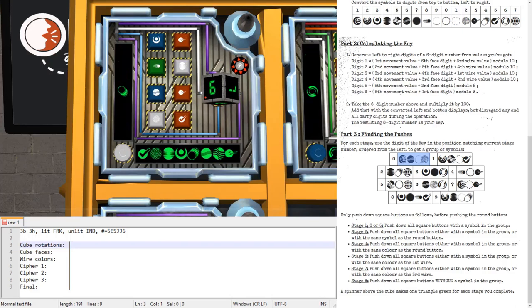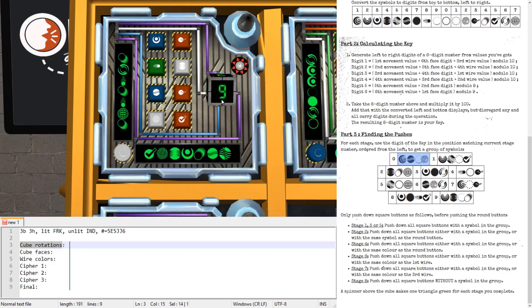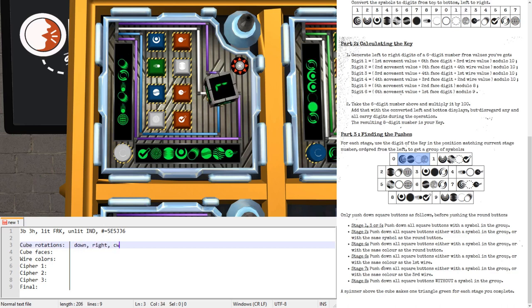The first section says cube rotations. This refers to the movements that this cube makes. At some point there will be a brief pause and then it will repeat the same sequence of six movements. Here's the pause: it's moving down, then right, then clockwise, then counterclockwise, and then up, and another up. There are always six rotations.